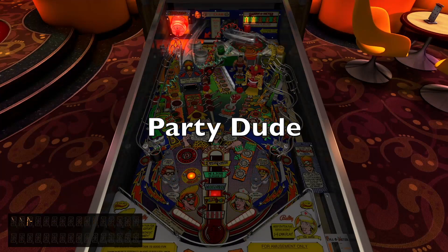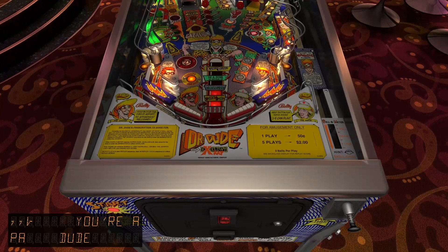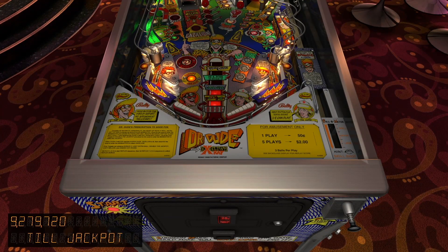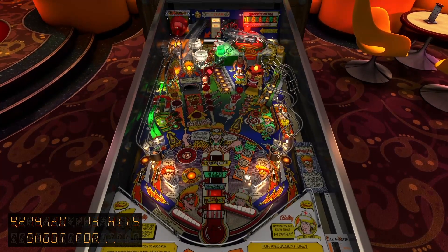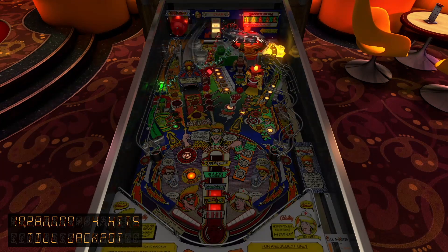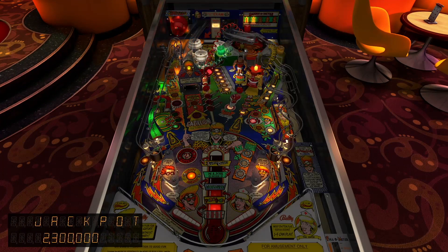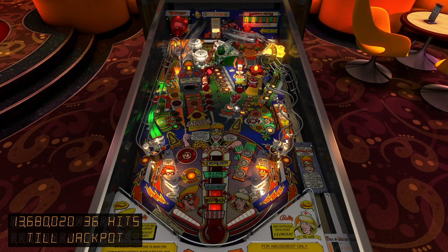So yeah, party dude. After your next mix master and you've got all the elements, then you have party dude. And then let's start the multiball again. Like I said, I struggle with that shot. That's a key trick as well to get right - to shoot directly from the left flipper with the moving ball into the gift of the gab. And I'm going to try it again here - unfortunately I missed.